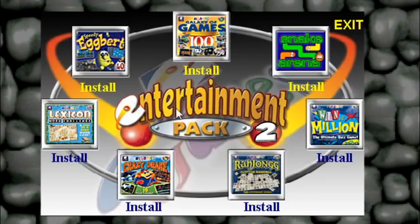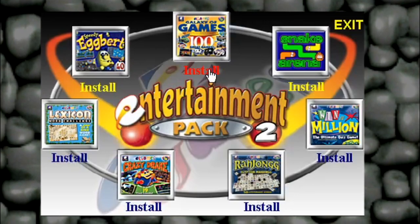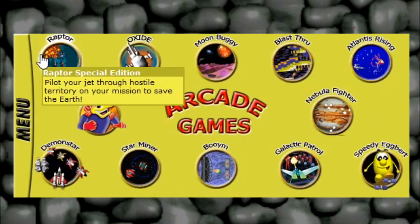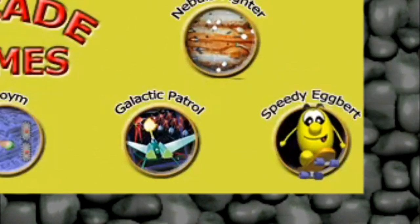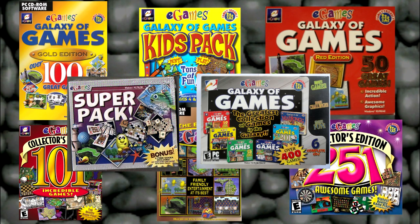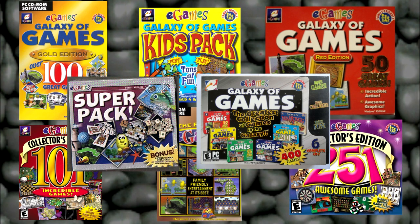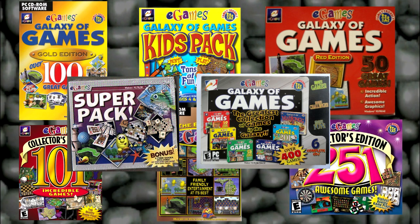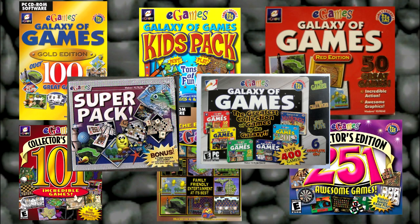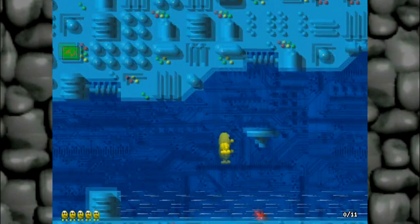It contains the full version of the game but it also features another copy on the game Galaxy of 100 Games. The reason I bring this up is because eGames published a bunch of games, and probably on a lot more of their games Speedy Egbert is also included. For a game that's been distributed so many times and in so many different ways, it surprises me how forgotten this game is.